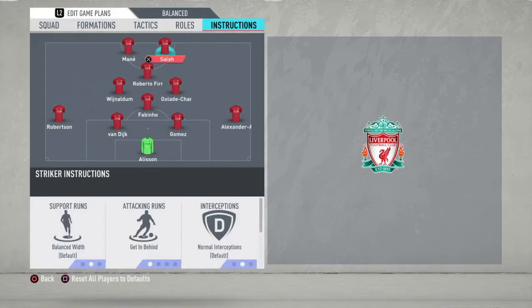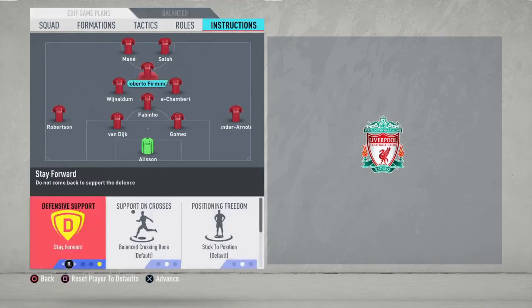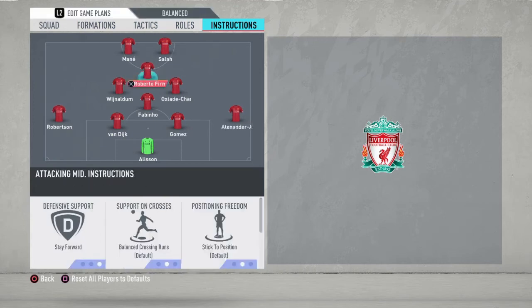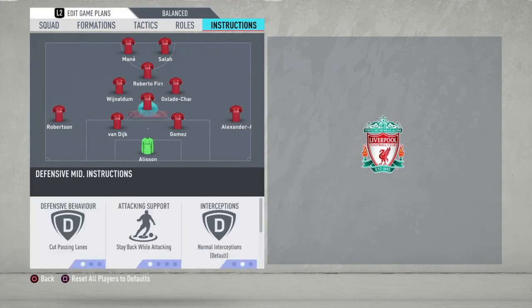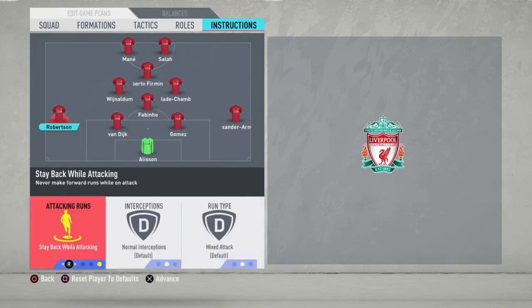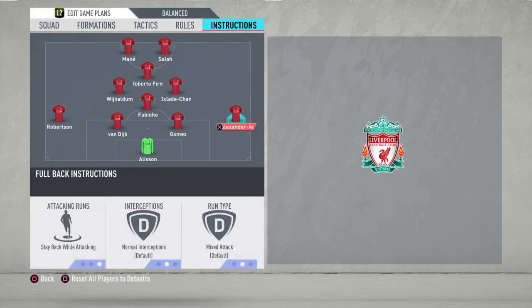For player instructions: stay forward for both of your strikers, stay forward for your CAM, and cut passing lanes, stay back while attacking, and cover center for your CDM. Stay back while attacking for both of your full backs, because in FIFA you just have to have that back line straight and not push too far forward, otherwise you're gonna get countered easily.